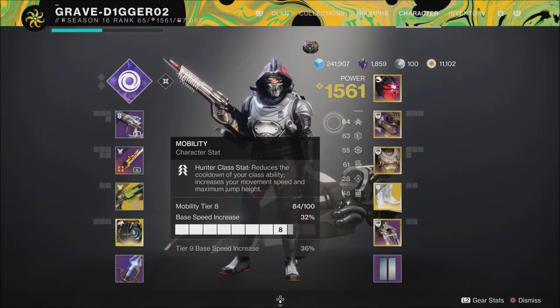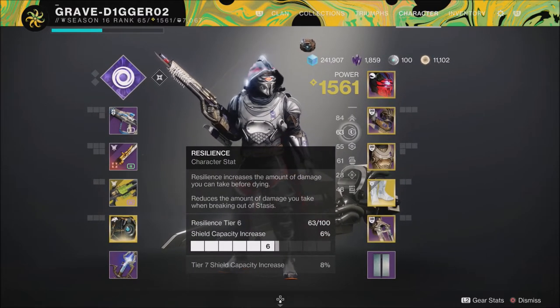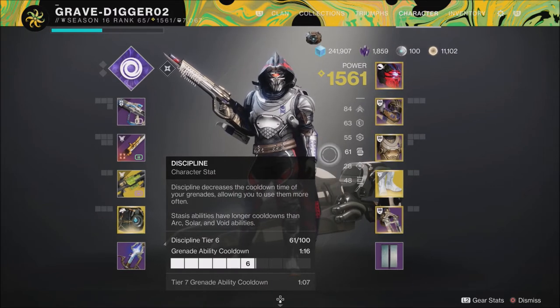When it comes to my stats, I went for higher mobility and a little bit of resilience — we did get plus 10 resilience from one of those fragments. For recovery, you could spec more into that if you prefer. My discipline is only 61, but as you'll see in the gameplay, with the mods running in our gear, you're getting that grenade back really quickly.